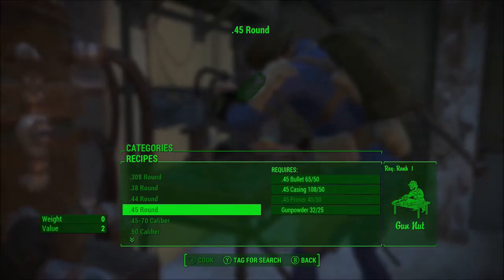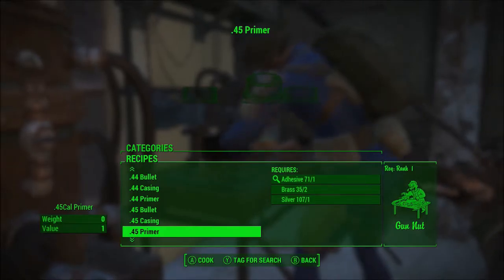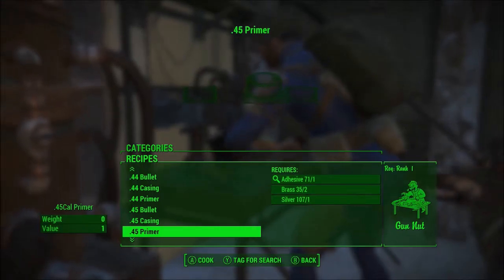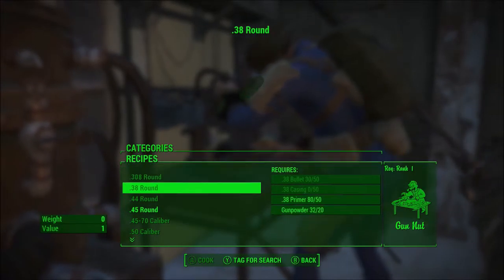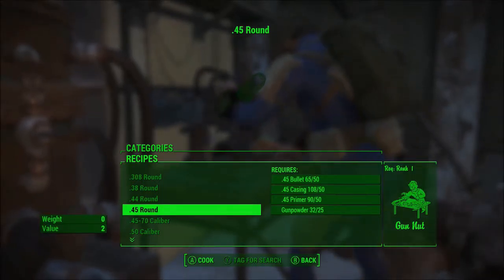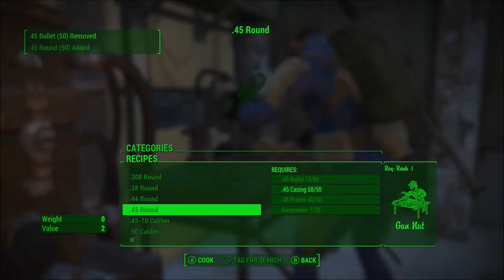So what we need to do is figure out what we're missing right now. We're missing primers mainly. I'll just go into this little thing here, go to primers, and that requires adhesive, brass, and silver, which I have more than enough of. So I'll just cook that up. It just takes a little bit of each, and there we go. Now I have 50 primers. I can go back to this and use those primers, casings, and bullets. I've been making some as I go along, trying to learn the system. Cook it up and rounds are made.